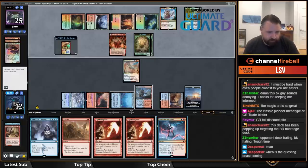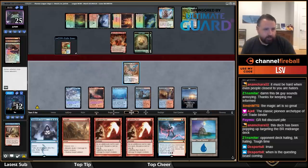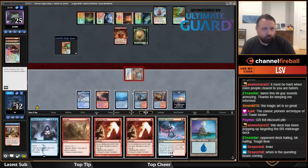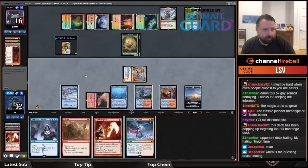If I put these two in the graveyard that's four — nine, ten. If I draw a land I could play it but I don't have to Lightning Axe and ditch all my cards. Let's just wait a bit. I'm definitely going to hit for eight. I'll kill the Reflection, discarding Island, and then hit for nine and pass.